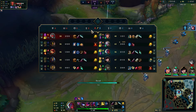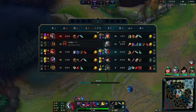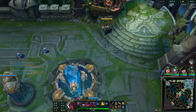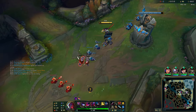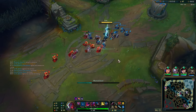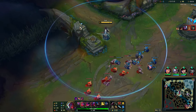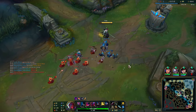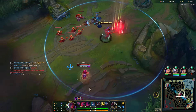We got 300 gold, plus 250 from the plates — that's pretty much compensation. I'm going to go for Witch's End first item, which is a bit unusual, but since I'm playing against two AP champions — Malphite and Annie — that's the call. If you've noticed, he's saving his E very frequently for whenever I go in, so he can use the movement speed to escape. But I have full boots now and he only has tier-one boots, so I'll keep up with him.